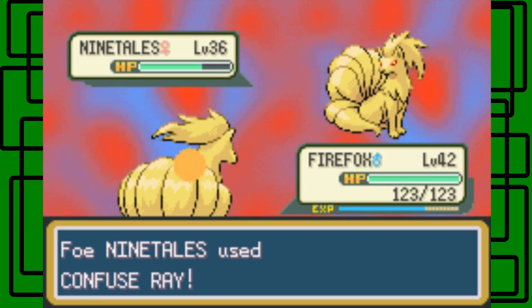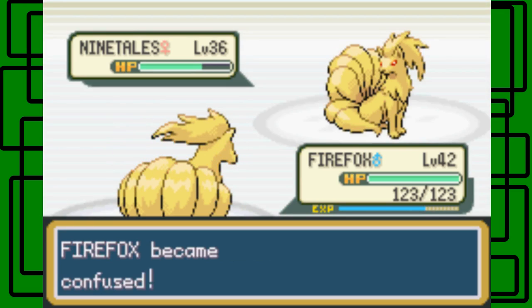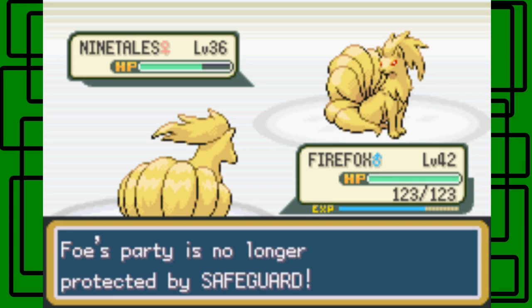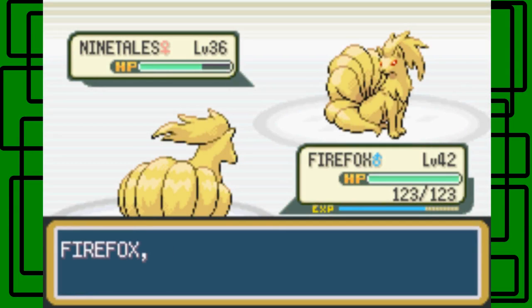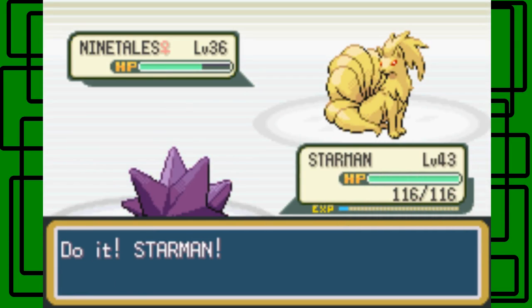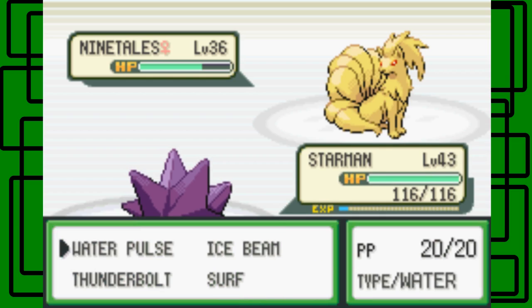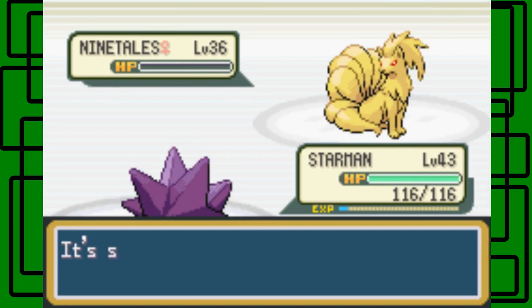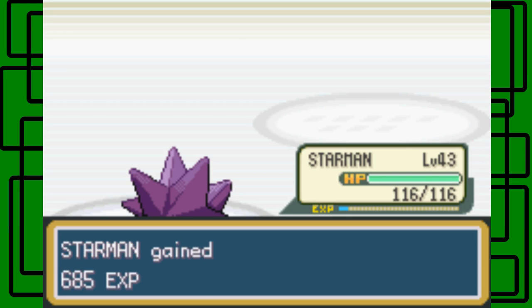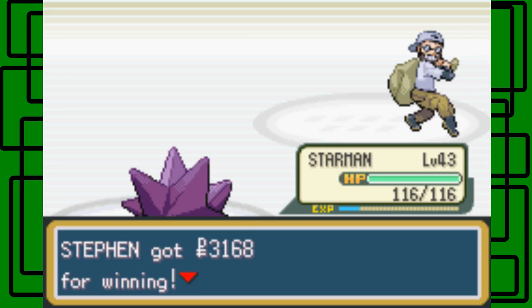Let's switch to Starman. Safeguard — okay. Let's go for the Surf. Nice, look at that Ninetales. We beat Burglar Quinn. 'I surrender.' Thanks for the $31.68, man.